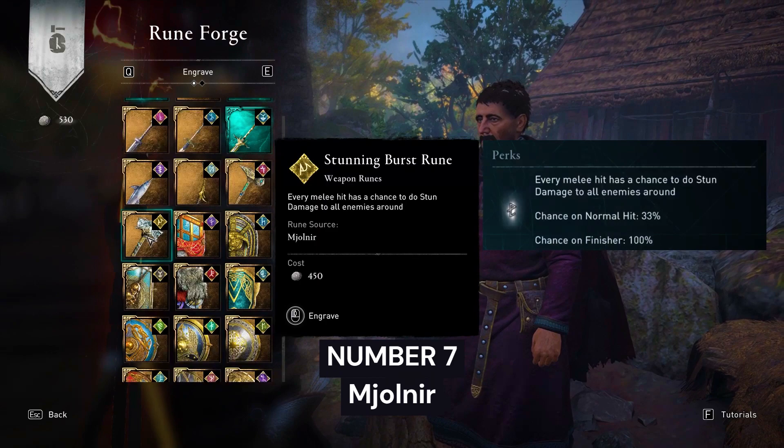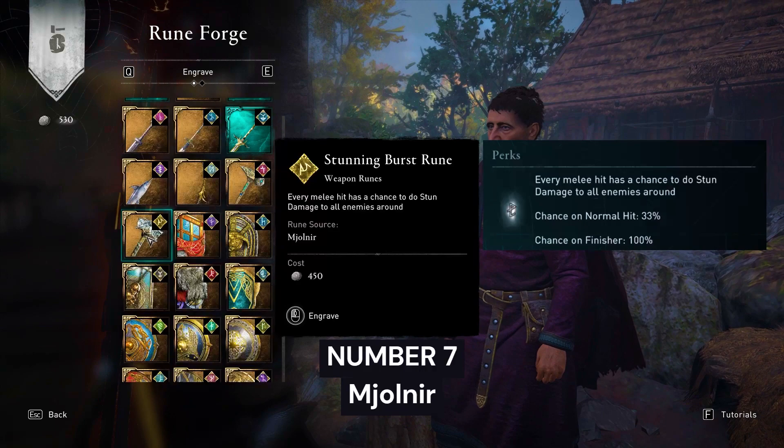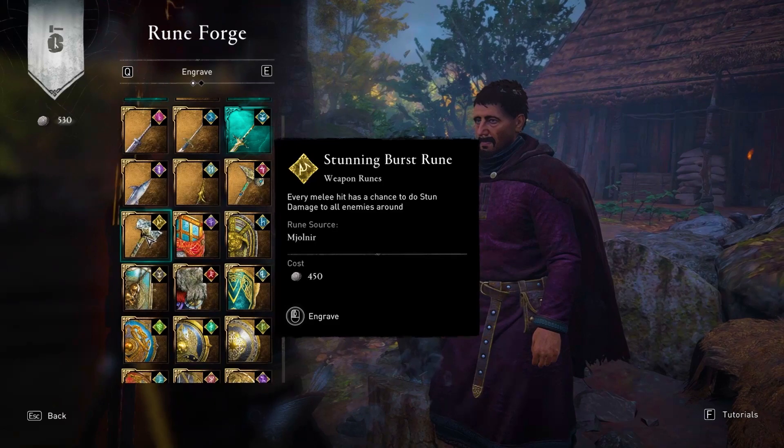Number 7: Stunning Burst Rune from Mjolnir. Every melee hit has a chance to deal stun damage to all enemies around you. With this perk we can quickly kill enemies.